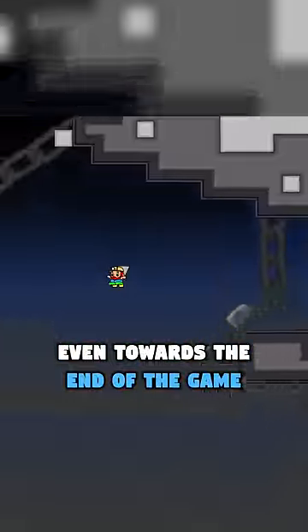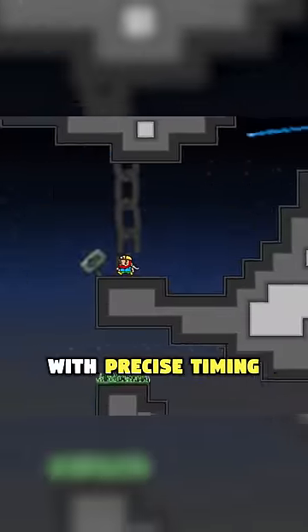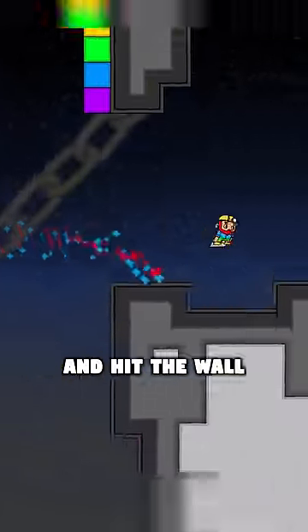Even towards the end of the game, there's a difficult and punishing wall jump where you have to fall downwards and jump off the wall, but speedrunners found that with precise timing you can just drop from above and hit the wall.